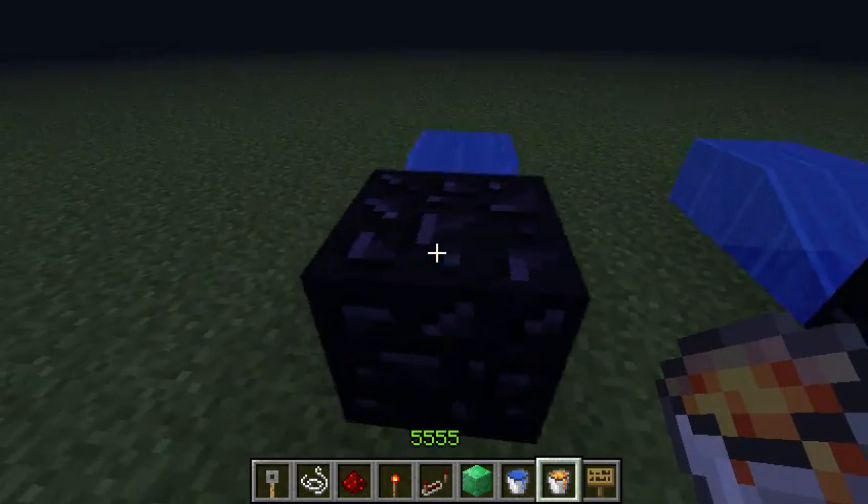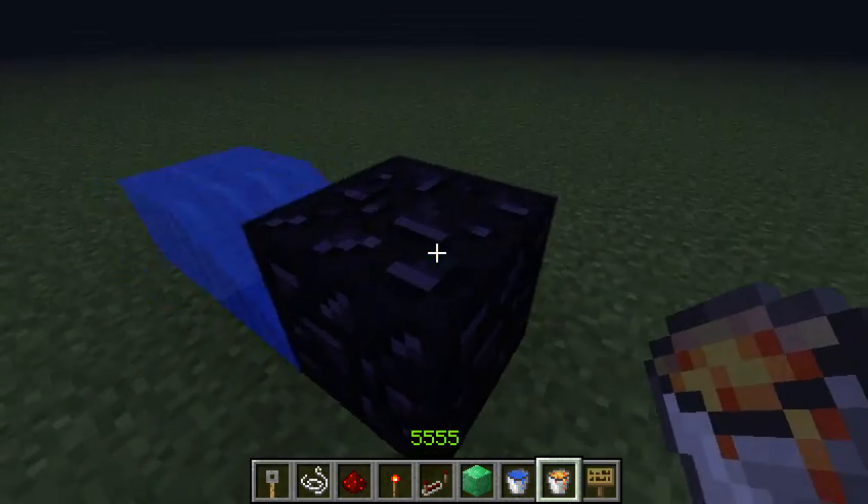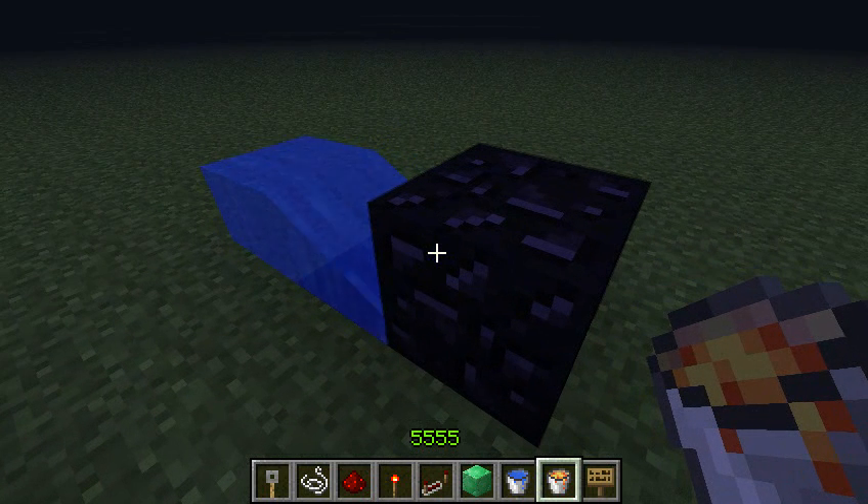There we go guys — so no longer do you have to mine for your redstone to make obsidian, you can actually just use string. It would be good to get a spider farm if you don't already have one for your 1.3 update, or any other method of getting string. Let me know what you guys think, thanks for watching, adios!